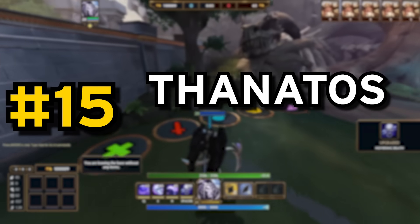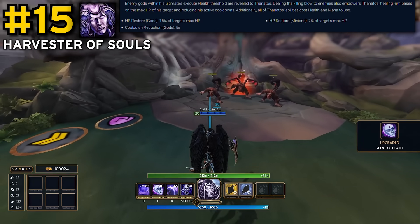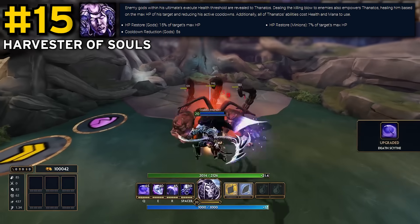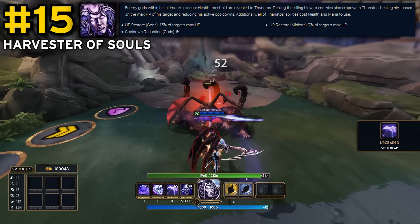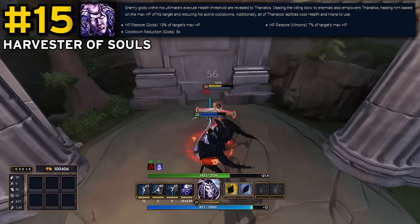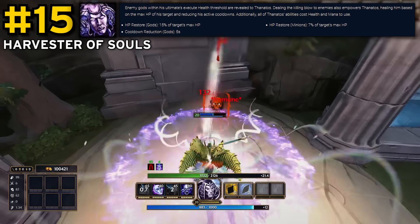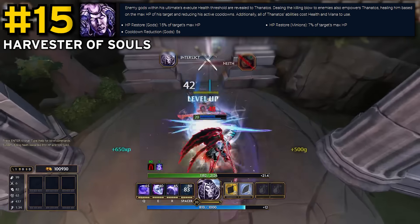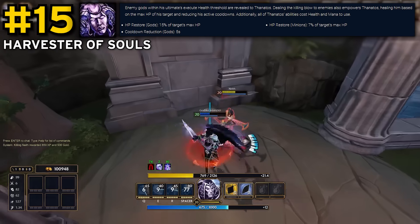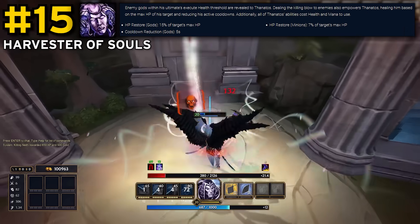Kicking things off at number 15, I have Thanatos' passive, Scent of Death. This one only just made the list, but it is an incredibly strong passive. There's the healing on killing enemies, which is great for keeping him topped up off jungle camps or minions, or burst healing in teamfights. But the main thing that makes Thanatos such a pentakill machine is the 5 second cooldown refund on all his abilities when killing an enemy god. With a bit of CDR, Thanatos' abilities easily get below 10 seconds, so you're literally refunding more than half their cooldown every time you get a kill, which often results in death scything someone, finishing them off, then immediately death scything another guy, and repeat. Without this passive, that simply wouldn't be possible, and Thanatos would be way less scary for it.